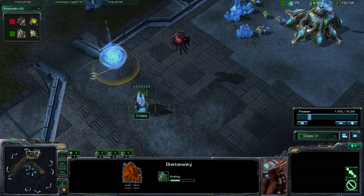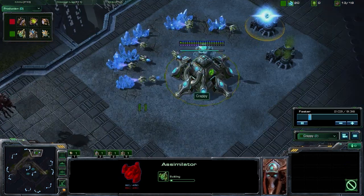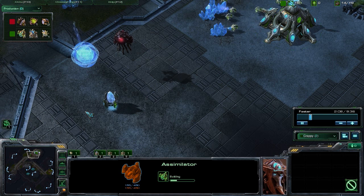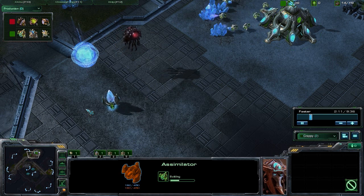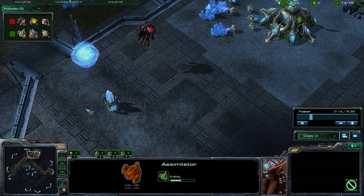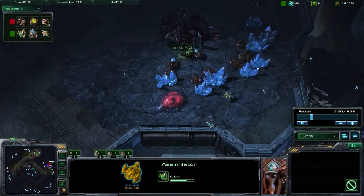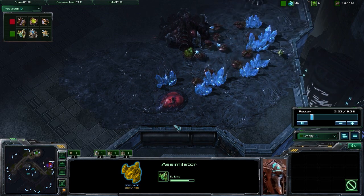We went ahead and dropped down our gateway at 11 supply and we're going to be getting our assimilator at 13. We're going for that four warp gate build — that really standard, very strong build for Protoss players. What we're going to be looking at in particular is pushing out when that warp gate research is finished right away against a Zerg player who fast expands.